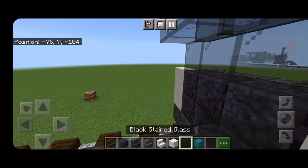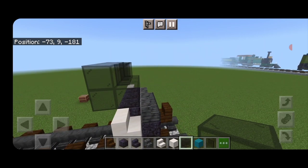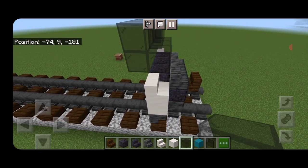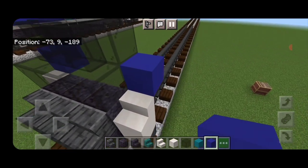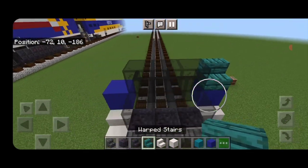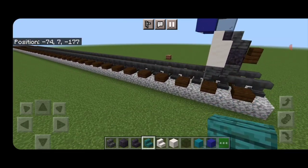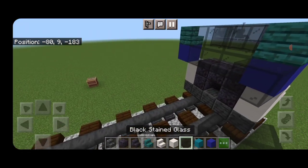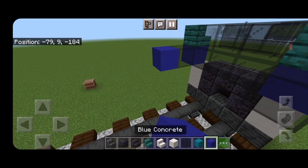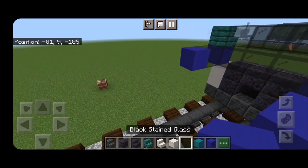Underneath the back of the window, three more black stained glass blocks. On each side we're going to put a blue concrete, and above the blue concrete a forward facing warped stair on each side. Then swing around behind — coming off the blue concrete, put a black stained glass block on each side, then blue concrete, another black stained glass block, and another blue concrete.